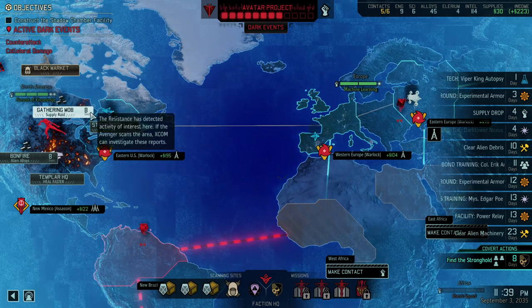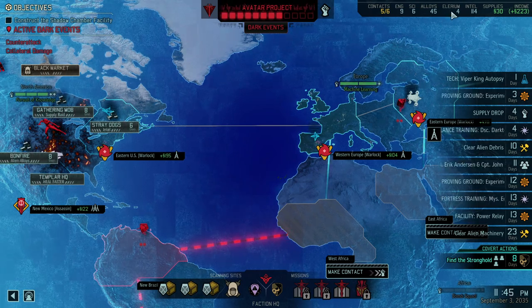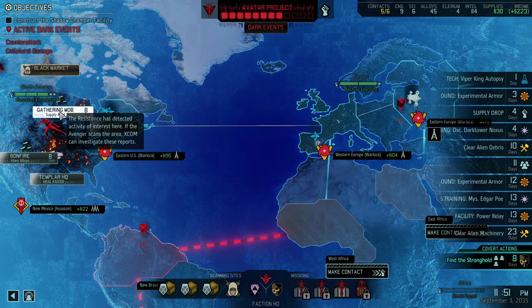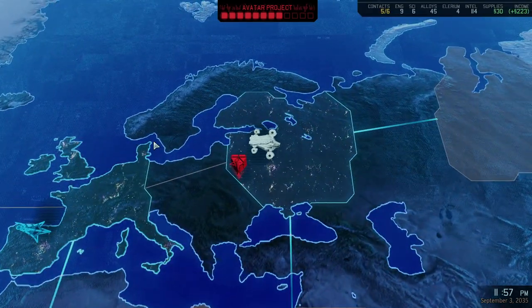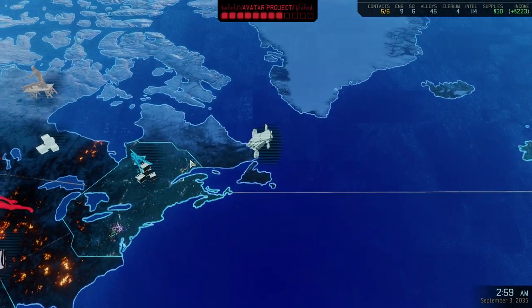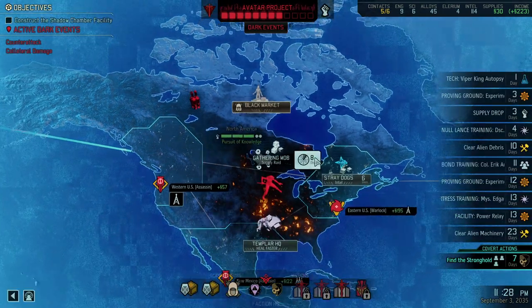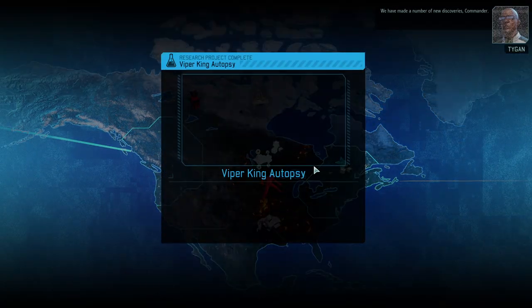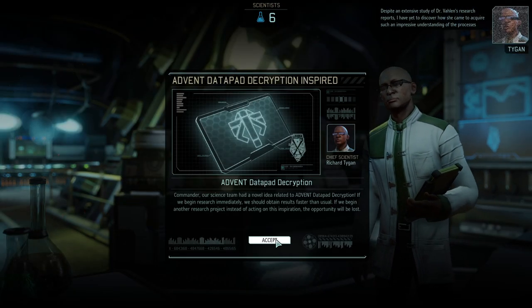Do we want the extra supply rate? A supply rate will fill that one up again — we're currently pretty depleted. In all actuality, this is maybe the best option we could do right now. And it is a bonus mission, so we're not going to lose anything by attempting it — Chosen are somewhat more likely to appear. We have made a number of new discoveries, Commander.